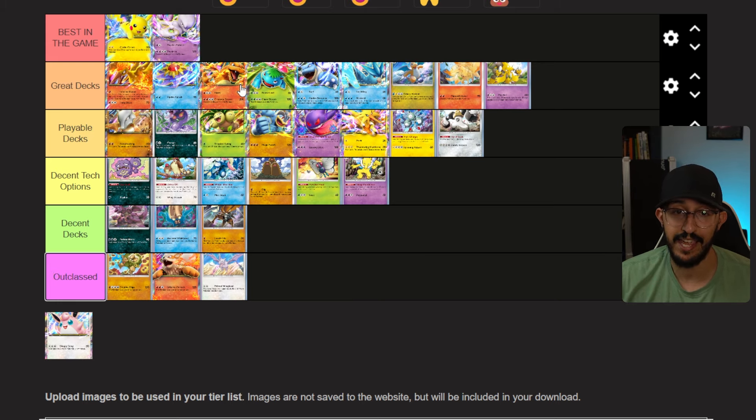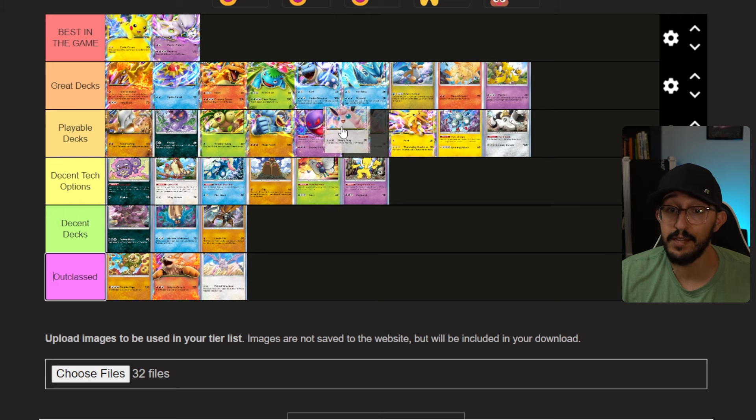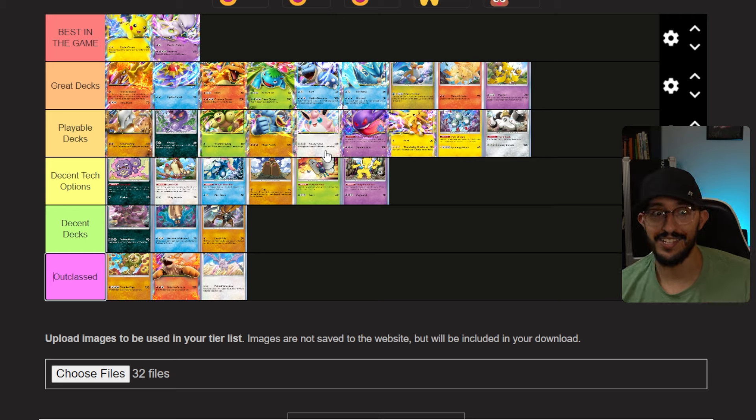Moving on to our second Best in the Game pick — it's Mewtwo. Mewtwo is absolutely winning a ton of tournaments, but I still think Pikachu is better. Here's why: Pikachu needs you to play basic Pokemon — Pokeballs, Professor Researchers, things that get you basics to fill your bench — and then you're dealing 90 damage. Mewtwo needs you to find a Ralts, evolve it to Kirlia, and then evolve it to Gardevoir to become threatening and oppressive. That's a lot of steps. Because of that, Mewtwo is a close second to Pikachu.